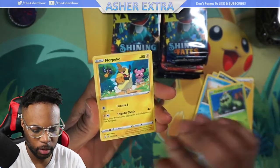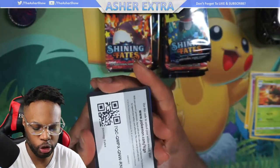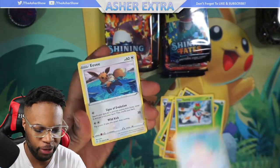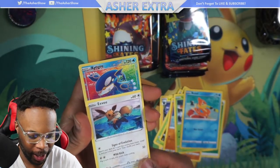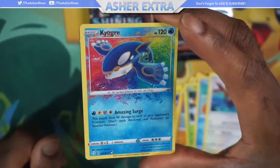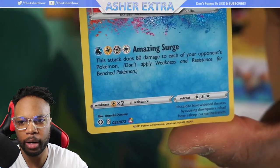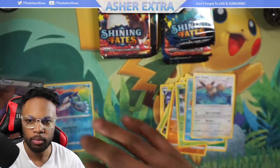Let's see if we can get anything good. So far I have one full art in Shining Fates. Got more Pico - okay - and mega, nothing here. Another code card. Gym trainer, Luxio - okay so far so good. I think we're gonna get something good in this pack. We got a Kyogre! I think I have a Kyogre already - I have it in Japanese. I have the Kyogre in Japanese and it's got the A at the bottom for Amazing Rare.